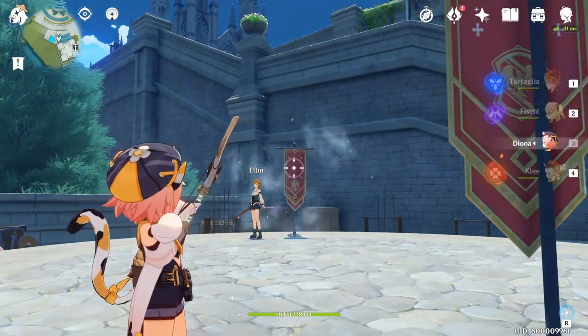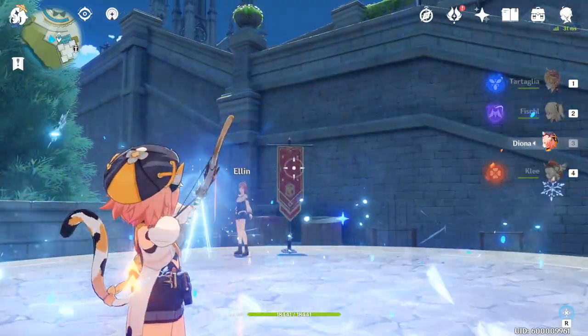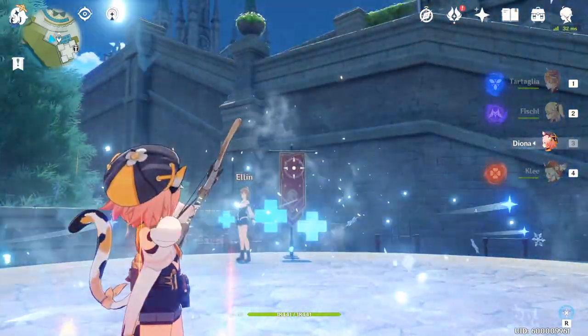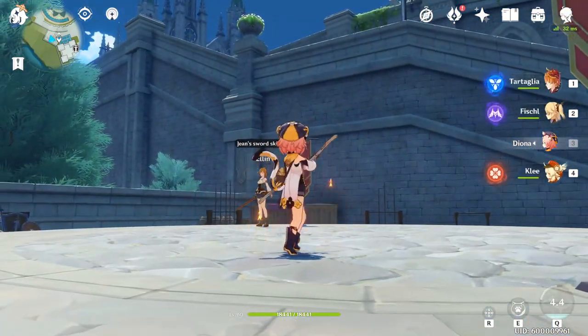Did you know that bow characters charge more quickly in AIM stance? Diona takes this to a new level with her fourth constellation, which allows her to fire charged attacks more quickly while inside her elemental burst. You can use this to apply cryo to enemies far away or deal supportive damage in a co-op setting.